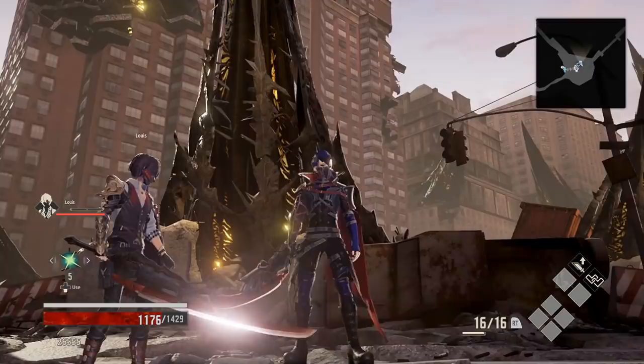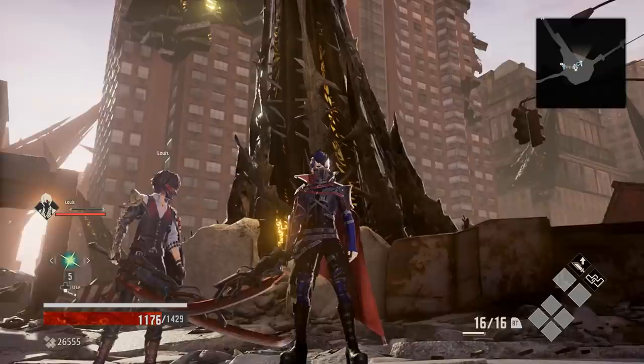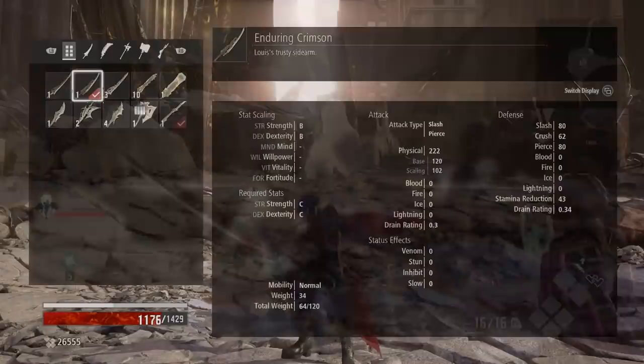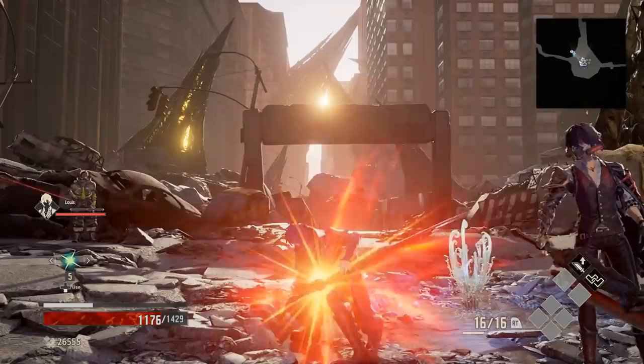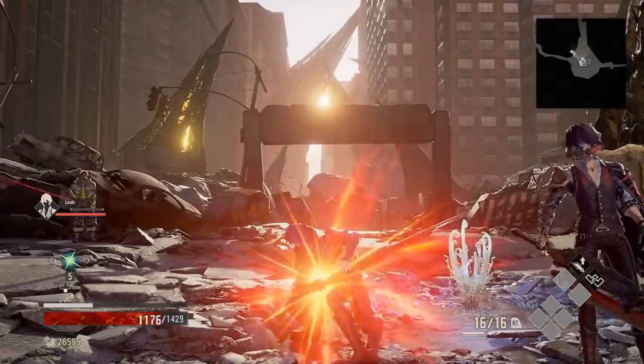Personally, I went for Lewis's weapon, the Enduring Crimson, since it looks amazing and is a really good weapon for a balance code. Yakumo's is definitely more of a heavier power code style weapon. The Enduring Crimson starts with B scaling in both strength and dex. This weapon has better scaling than anything else I've found in my six hours of play so far, and that's without any upgrades yet either. So yes, these weapons are very good. I hope that helped you, and if it did, be sure to smash that like button and let me know that I should make more videos like this one. For now though, I've been Hollow, you've been you, and I'll see you next time.